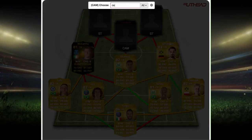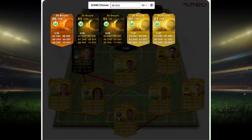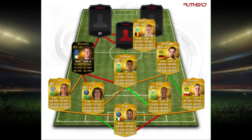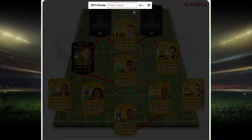In the center attacking mid we have De Bruyne. You could go with his Man of the Match, his second inform, or first inform, but I'm just going with his 83 upgrade version: 79 pace, 83 dribbling, 81 shooting, 83 passing, and 75 physical for a CAM. It's just an amazing card, I really like using him.